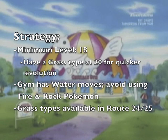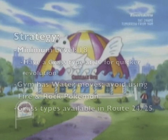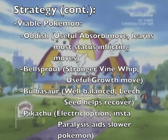Minimum level 18; however, you must absolutely have a Grass-type at level 20. That way it's a really quick evolution. The gym does have Water-type moves, so keep Fire and Rock away. And if you need a Grass-type, they're available in Routes 24 and 25. Viable Pokémon: Oddish and Bellsprout, both in Routes 24 and 25 — Oddish for its Absorb and status inflictors, Bellsprout for Growth and Vine Whip. Bulbasaur, if you can get one, because it's really well-balanced and Leech Seed is a helpful option.